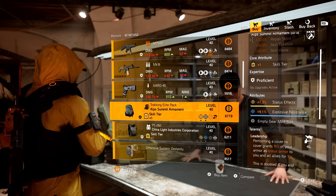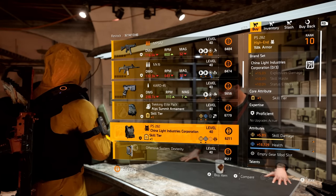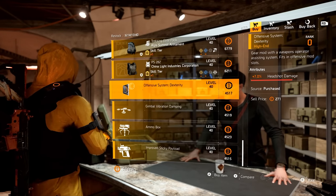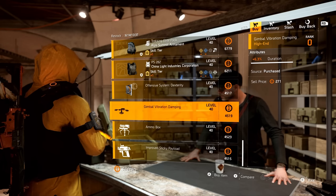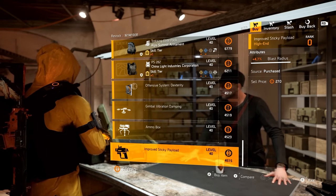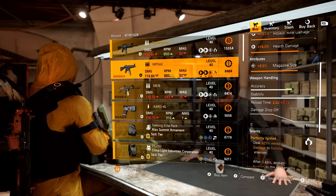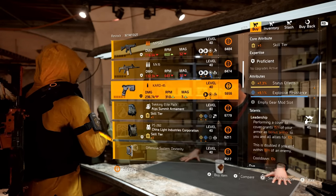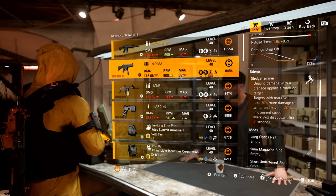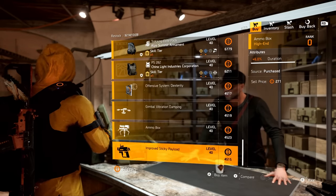Looking at the gear items, we have an ALPS backpack with status effects, explosive resistance, and Leadership, and then a China Light chest piece with skill damage, health, and Skilled. For mods: headshot damage 7%, drone duration 6.3%, turret duration 6%, and sticky bomb blast radius 4.7%. Must-buys from the base of ops: the Pyromaniac — I will be doing a build soon — and the MP5A2 with Sledgehammer. Just remember you need to deal damage with that grenade. That's about it.